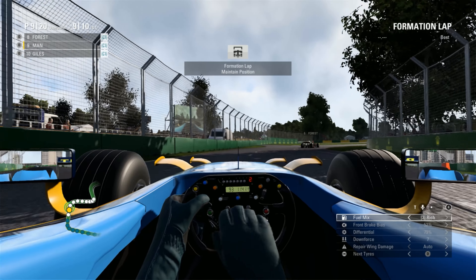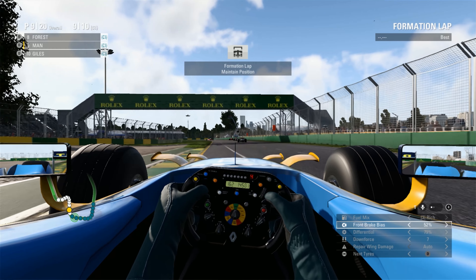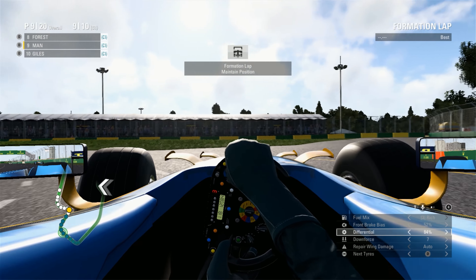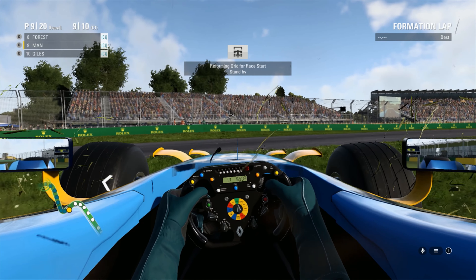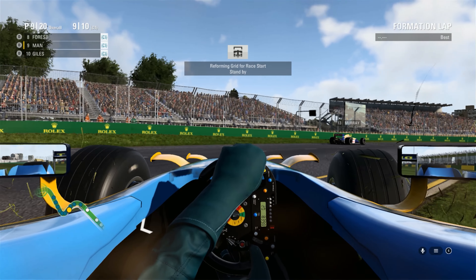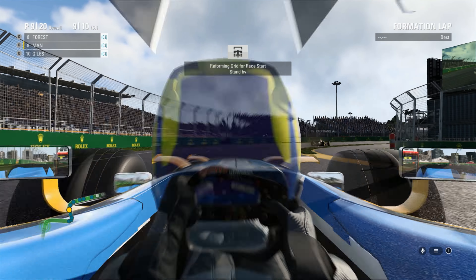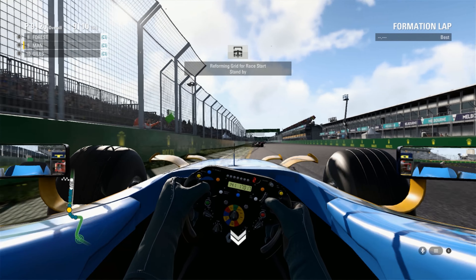Let's get our settings set up for the start. Mix 3. Brake bias is where I want it. We'll open up the diff a little more. There was a problem on Toyota Fashions at the 2006 Australian Grand Prix — he spun on his way to the grid. He got onto the start-finish straight and then kind of pirouetted as an MP4-6 drives through.